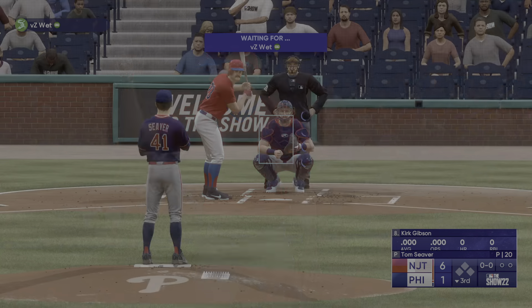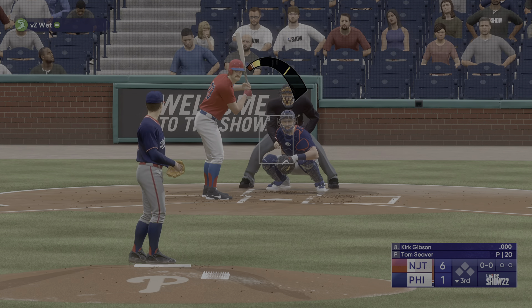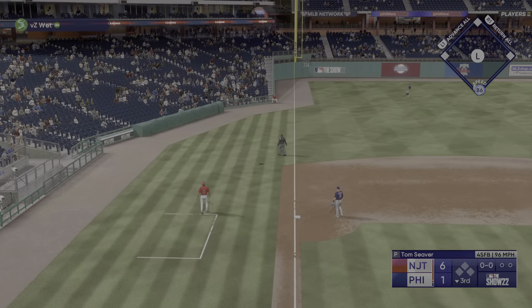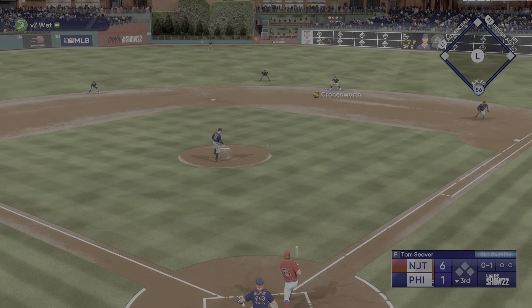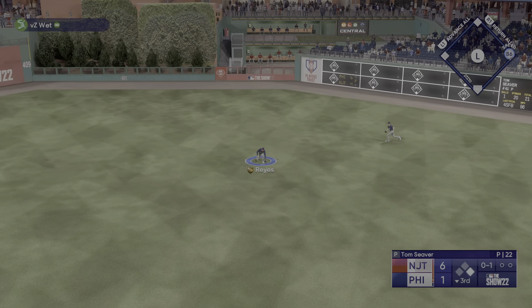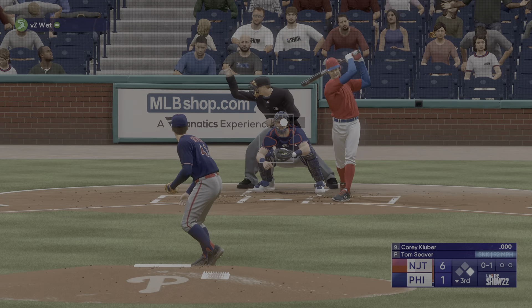Back at Citizens Bank Park. All-ball — Brad Kirk Gibson, the left fielder. Sieber back to work. Gibson — first offering is fouled off. Kicks and fires, up the middle — base hit. Corey Kluber will hit next — batting none. The pitcher swings through that one, 0-1.